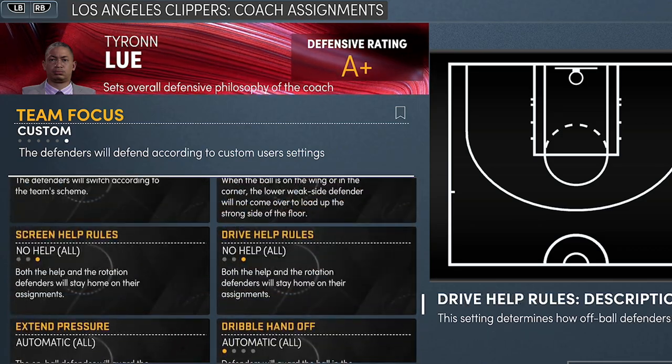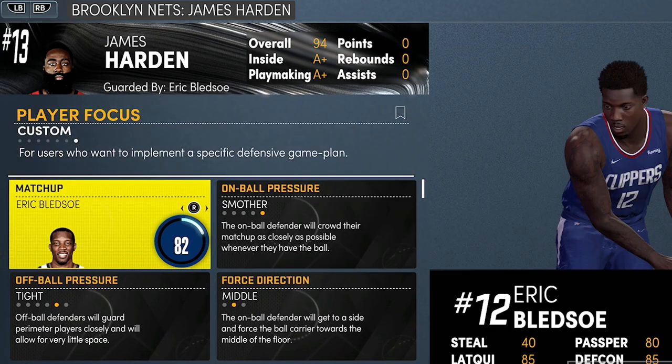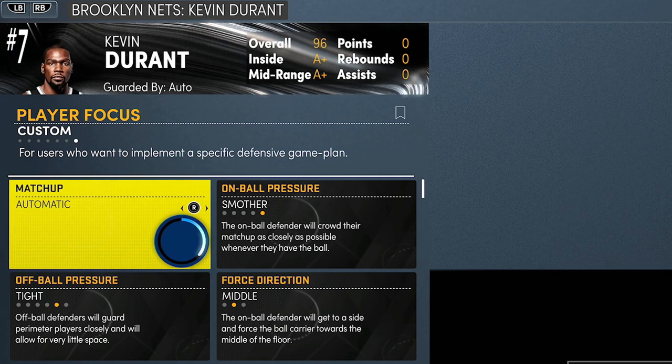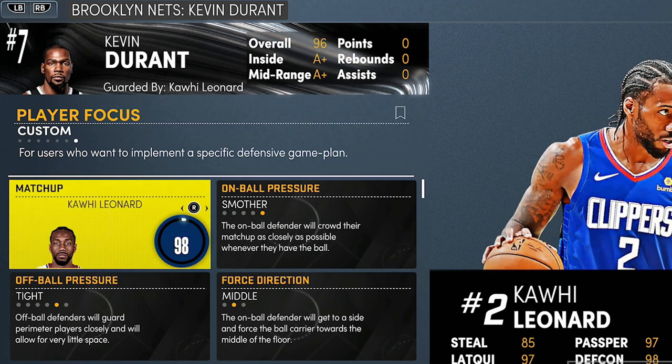For transition defense, put no threes because opponents like to shoot threes before they drive. For individual defensive matchups, on Xbox press RB, on PlayStation press R1. Then assign your best defenders — put Kawhi on the best scorer, put Paul George on James Harden, and you're good to go.